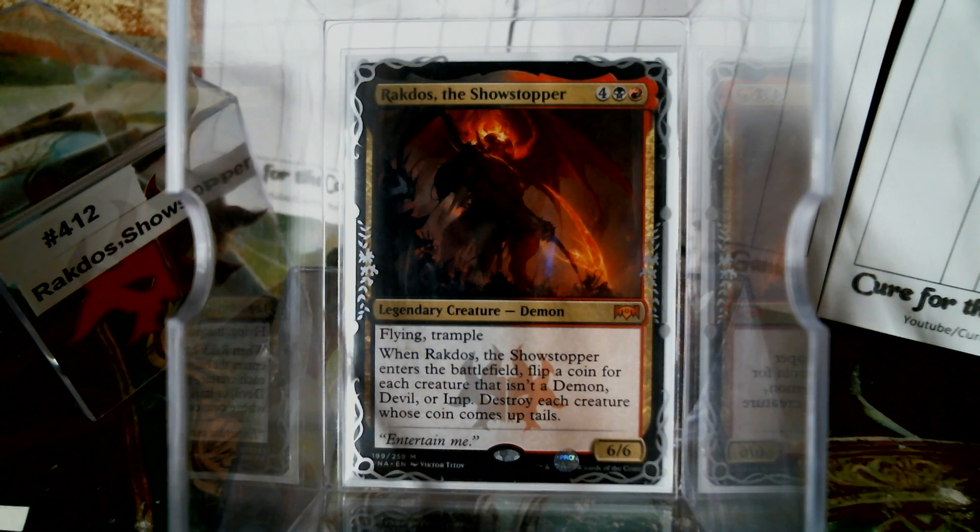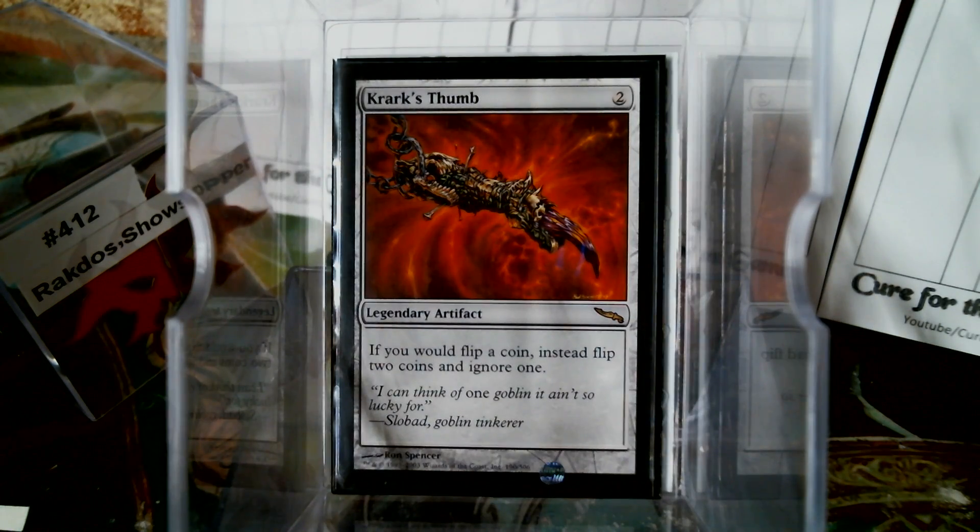When this card first got previewed, we all went nuts. And it was yet another reason for Krark's Thumb to get another little spike. I've had these in the Mirrodin Binder for years. There aren't that many decks that really take advantage of it. So far I think I have 2 or 3 — I think this makes 4 coin-flipping type decks. Obviously it's somewhat tribal, but let's get into it.